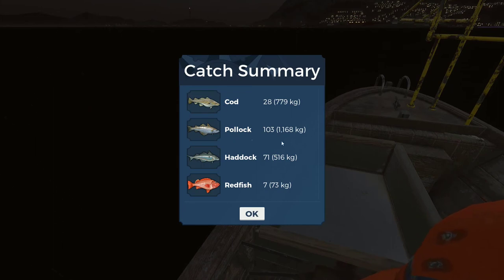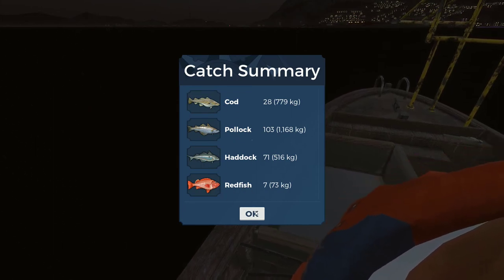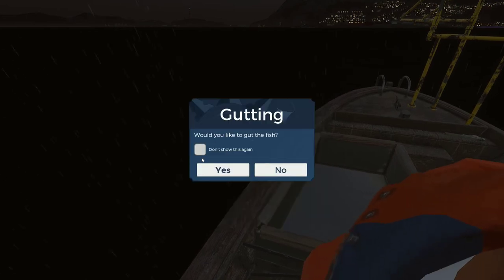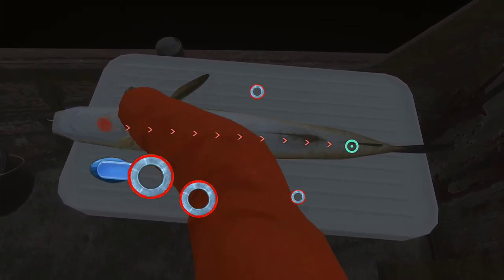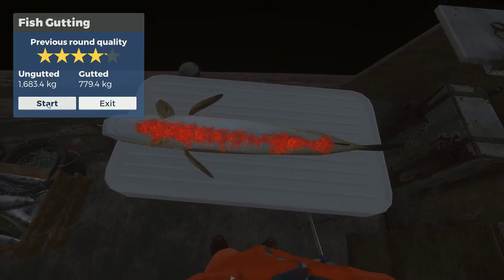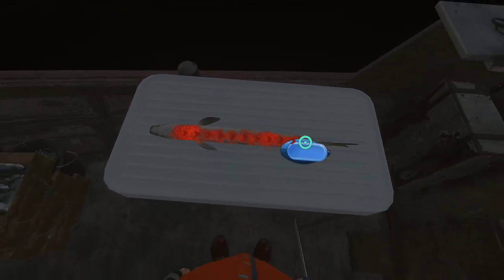So I've gone ahead and pulled it all in. You can see we get a summary of how much fish we've caught. Now I've reached my redfish quota for the year, so those 7 just aren't going to do a thing for me. Now we're going to go ahead and gut the fish. These are magnets — the magnets will pull you towards them. The idea is you get from one side to the other without messing up your fish too much.